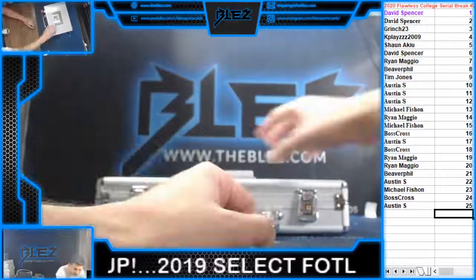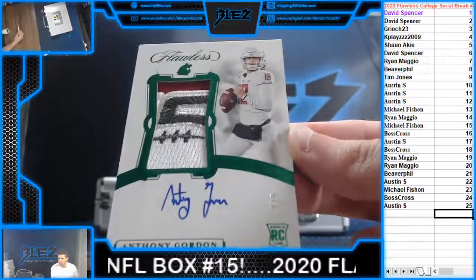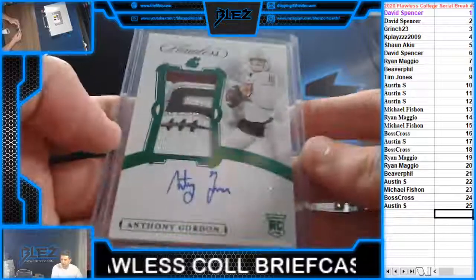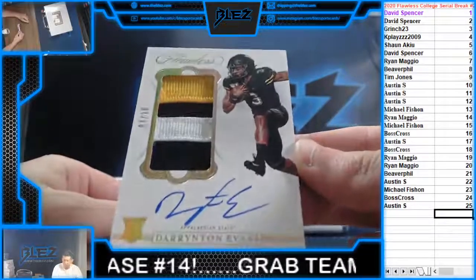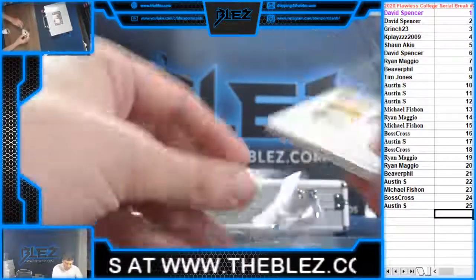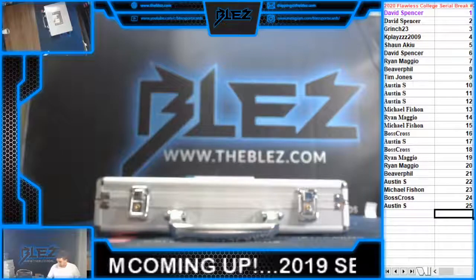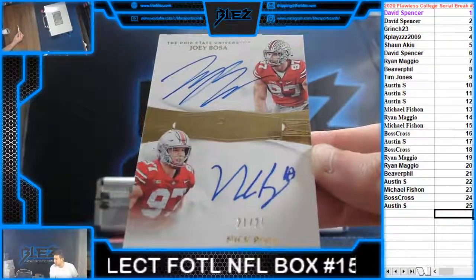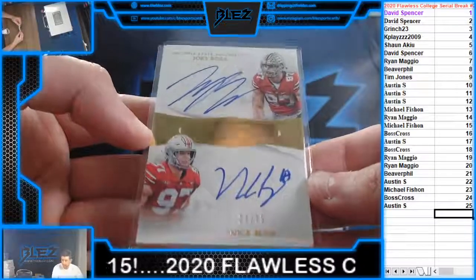We have an RPA — look at this patch. Anthony Gordon, going to the 4, going to Kevin, 4 of 5. We have another RPA of Darrington Evans for the Titans, going to the 7, going to Maggio, 7 of 10. And we've seen this card before but it's a cool one — dual autos of Joey Bosa and Nick Bosa, going to the 21 hole, Beaver Phil. I think he has one of these already — he's got another! It's such a cool card for a PC.